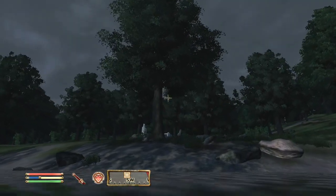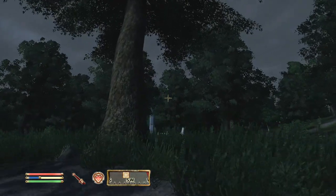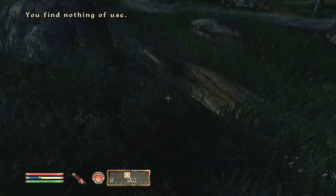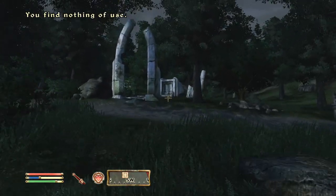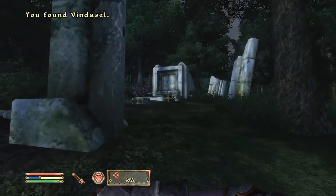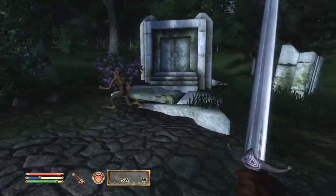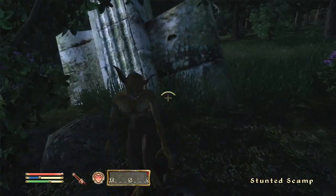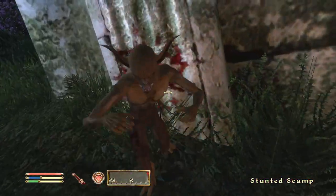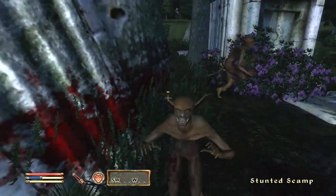I wanted to jump in and mention that the Mundane Ring is basically the ring you need for resist magic. It gives resist magic 50% and reflect spell 35%. In my opinion, it's one of the best rings in the game — if you get lucky and find it, it's literally one of the rings you'll wear for the rest of the game.